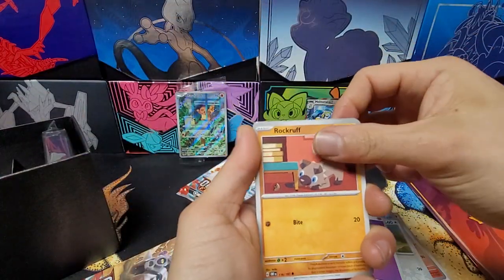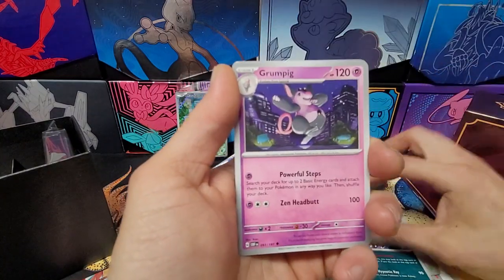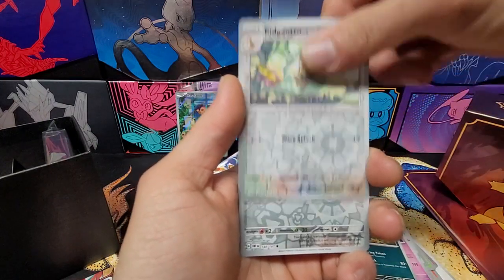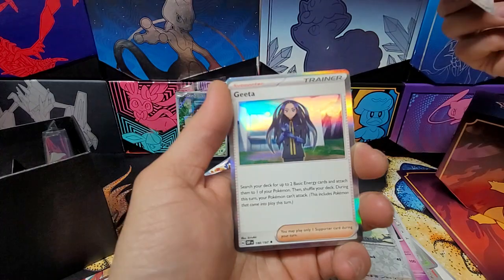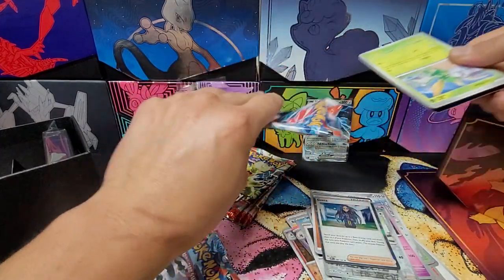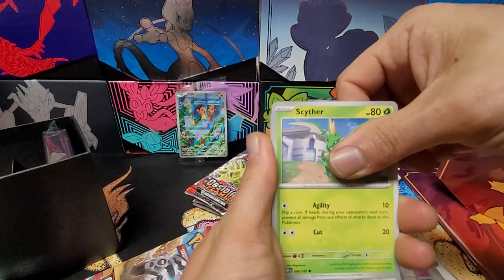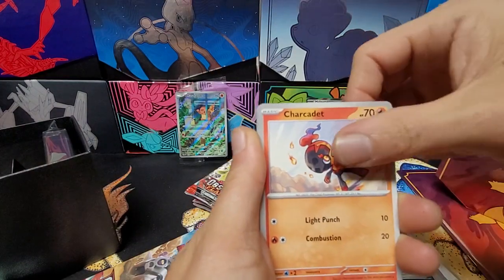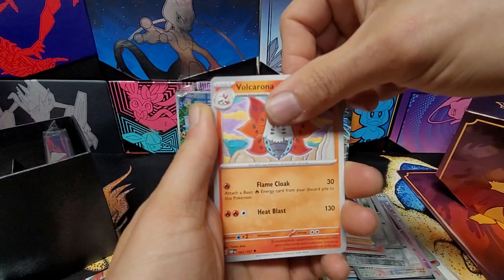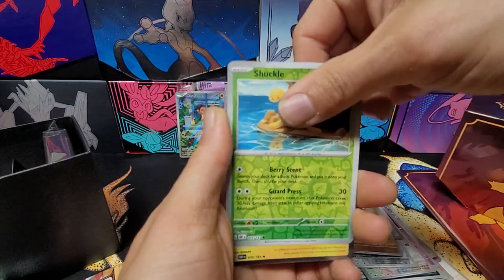We have Rock Rough, Wigglet, Shuckle, Fishious Rend, Malamar, Grumpig, Padding, Clodsire, reverse Pidgeotto, reverse Poignard, and our rare is Grita. Wondering what everyone's going to pick up from this set — for collection or deck play, there's a couple different things I'm looking at. Next pack: Scyther, Melmetal, Charcadet, Poignard, Ortega, Volcarona, Altaria, Stunfisk, reverse Shuckle, reverse, and our rare is Thunderous.